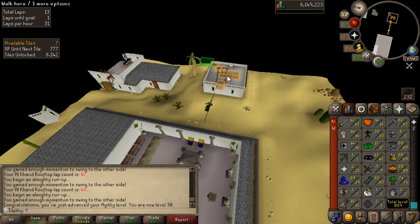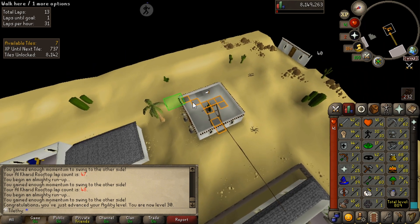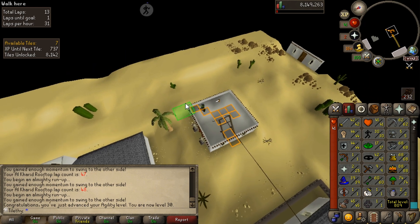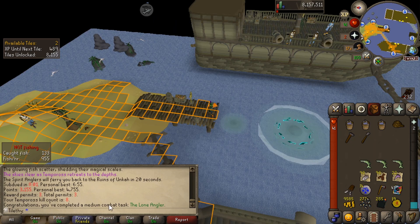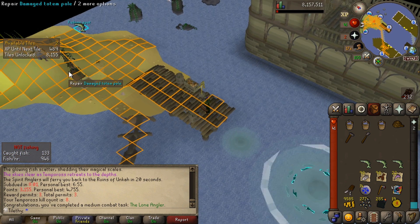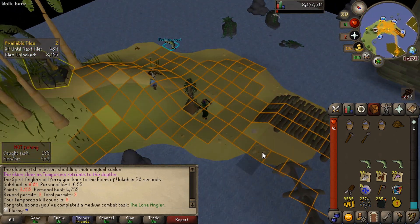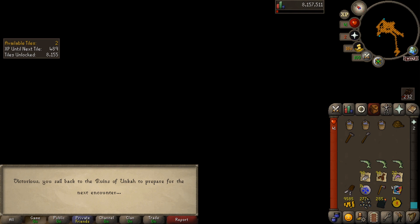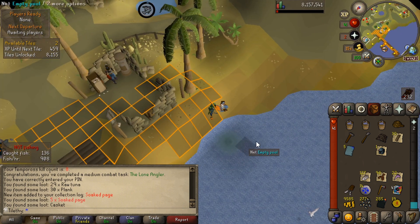Tempoross is just a bit dead, so I might arrange some community games. If you want to get involved, come join the Discord and clan chat and we can get those set up. There is our first solo Tempoross kill — there's the Lone Angler achievement. We got three permits on that, so let's go see if we won a prize that isn't raw fish. We got our first set of planks and soaked pages — and a casket! What do we get? Rune med helm! Let's go, that's sick!